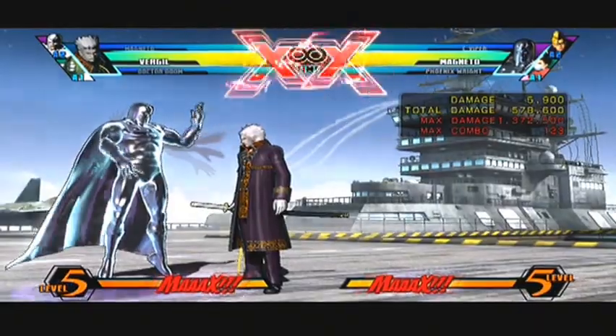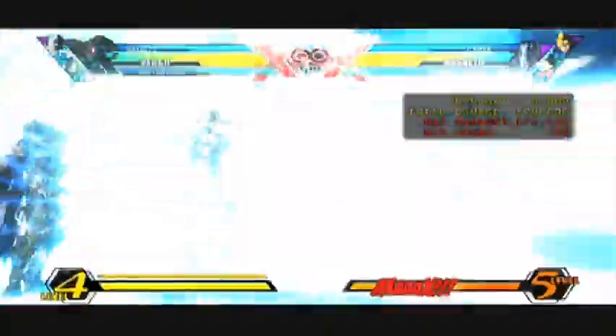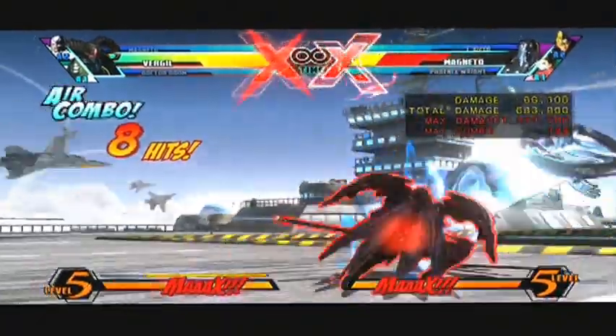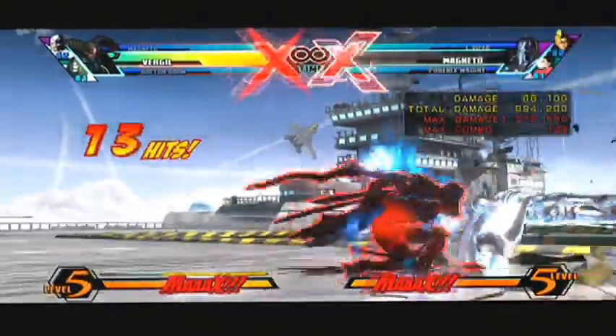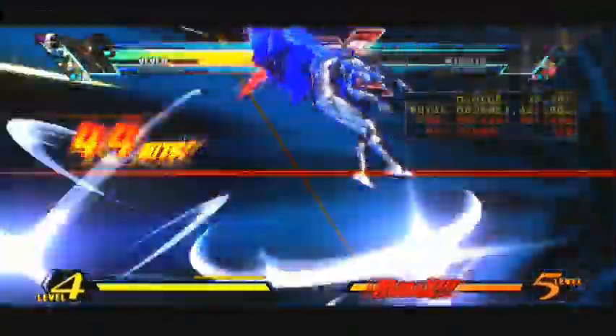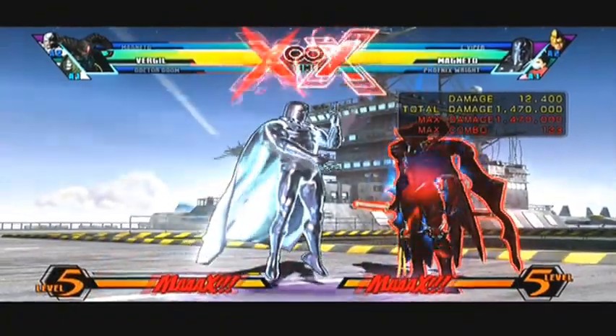This combo can also be done in X-Factor level 3 — it's ridiculous. It does a lot of damage, like Virgil always does. It's basically an insta-kill; you could do a lot more since he moves a lot faster in X-Factor, so it's pretty much an insta-kill combo.